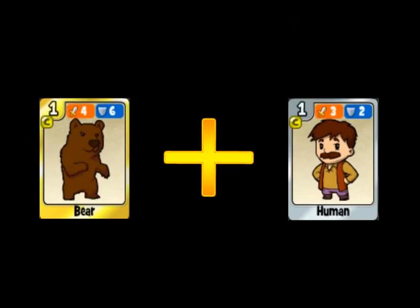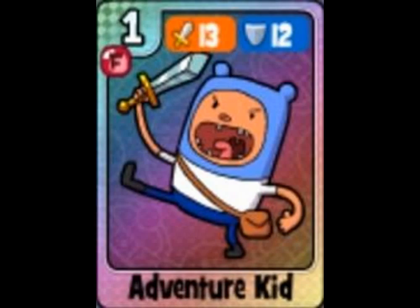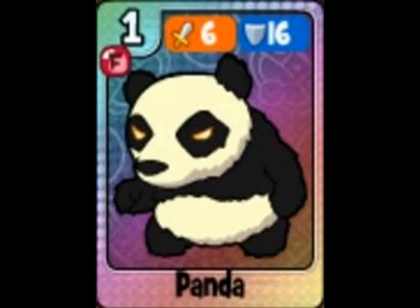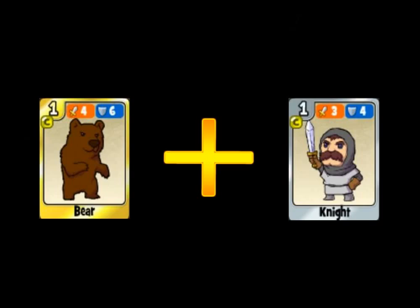If you combine beer with a human, you will get Adventure Kit. And next, with ash, you will get Panda.